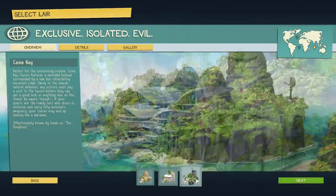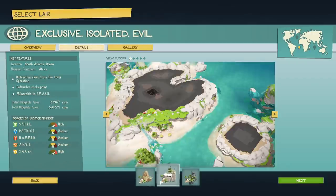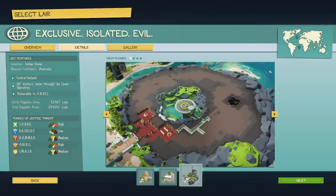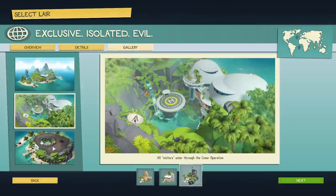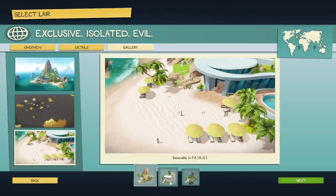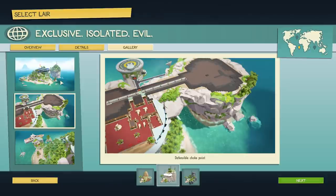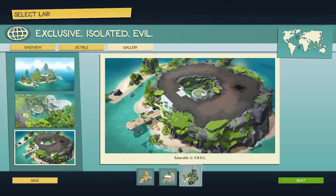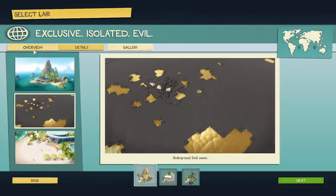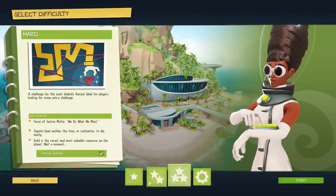As it stands right now you only have three options. You can check them out and get details on different stuff — forces of justice, threats, and stuff like that. You can also take a look at the gallery to get an idea of what's going on. I haven't played this one yet... actually, let's just go with the easiest one. That brings us to the settings screen.